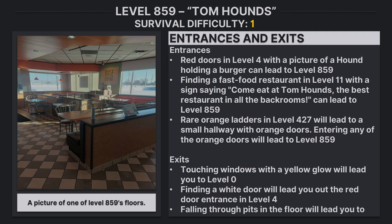Entrances: Red doors in level four with a picture of a hound holding a burger can lead to level 859. Finding a fast food restaurant in level 11 with a sign saying 'Come eat at Tom Hounds, the best restaurant in all the Backrooms' can lead to level 859. Rare orange ladders in level 427 will lead to a small hallway with orange doors — entering any of the orange doors will lead to level 859.